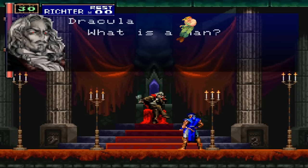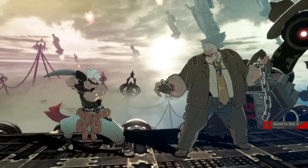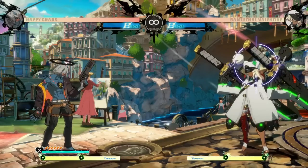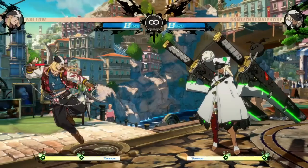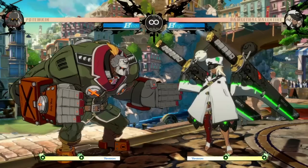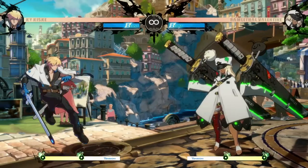First of all, let's define what a backdash is. Simply speaking, it's a tool that allows your character a quick burst movement option in the backwards direction to reposition. The general rule of a backdash is that it has to move your character back in some capacity, but everything else is up to the developers. Often times, the speed and distance of the backdash is different between character to character even inside of the same game, which has an important impact on how strong or weak that character's backdash, and by extension, the character as a whole is.